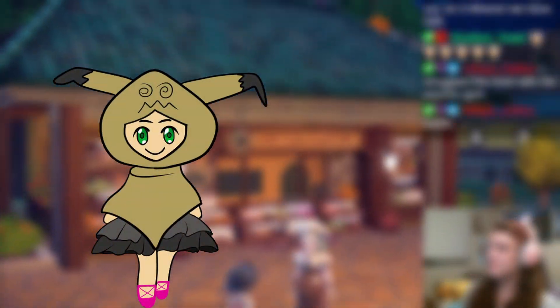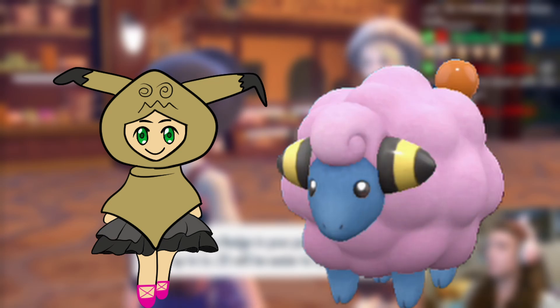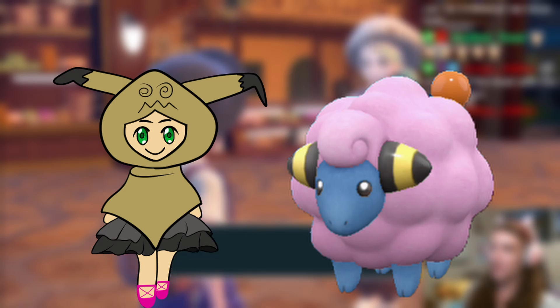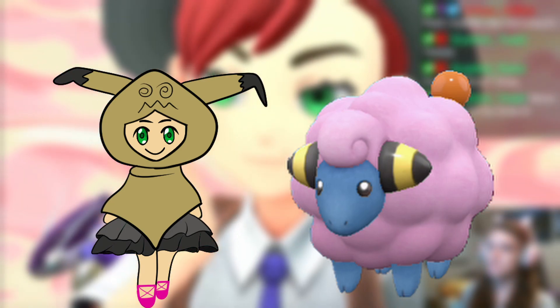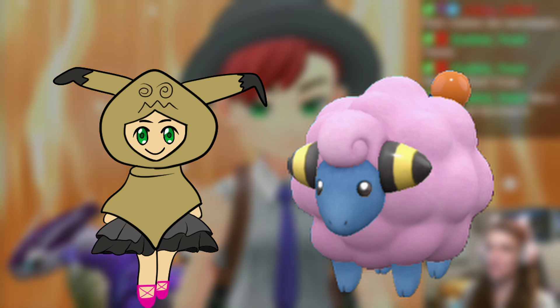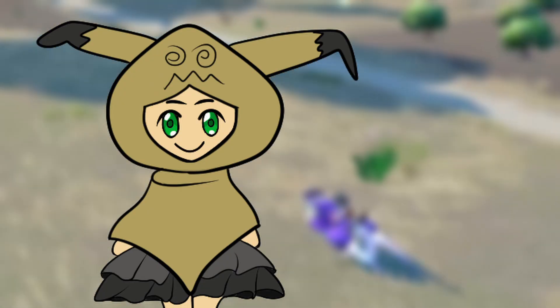With the first gym badge out of the way, it was time for the second target of the badge quest: Mareep. This is a shiny I've hunted time and time again because it's an easy and fun hunt to do, but I've never actually used an Ampharos before. With Athena by my side to take care of the second gym with ease, I figured now was the best time to shiny hunt something that isn't necessarily a great offensive addition. I just think the Cotton Candy Sheep is neat.